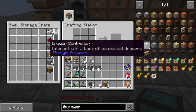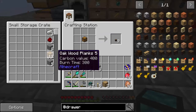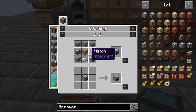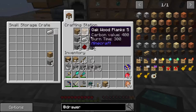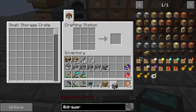The next thing I want to build is a compacting drawer. Here's all the stuff we need for it. Let's do the easiest thing first - another single drawer. For the compacting drawer we also need two pistons. Let me craft those out - one, two - and now we need iron. We've got all the components, and now we have our compacting drawer.